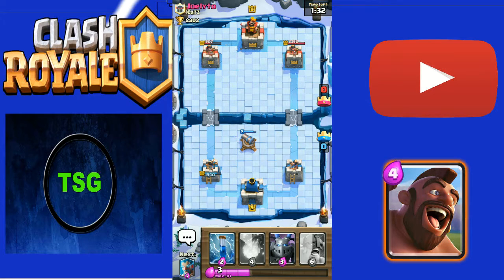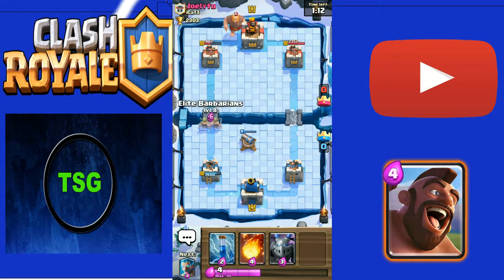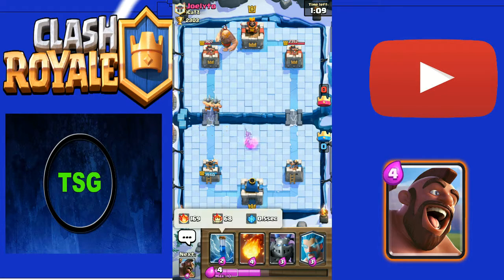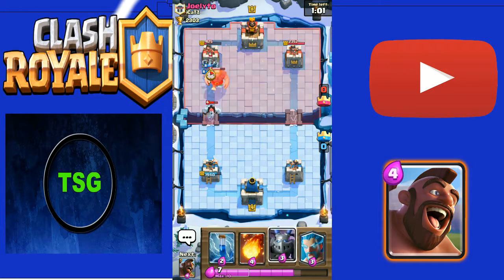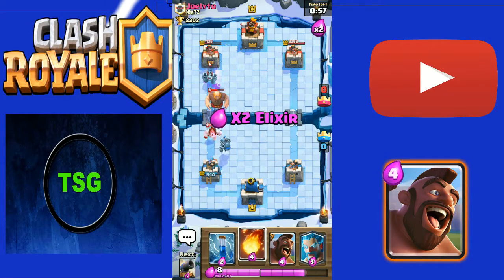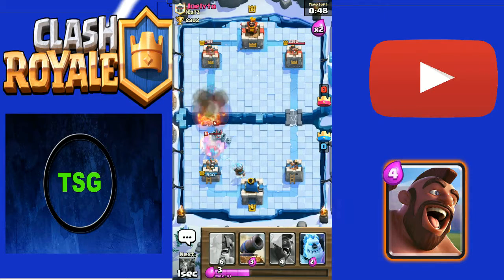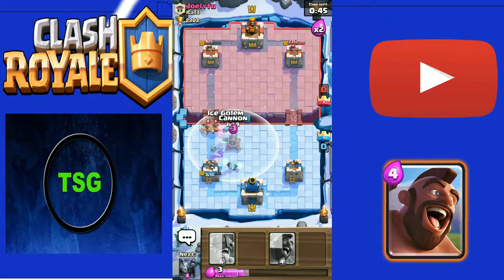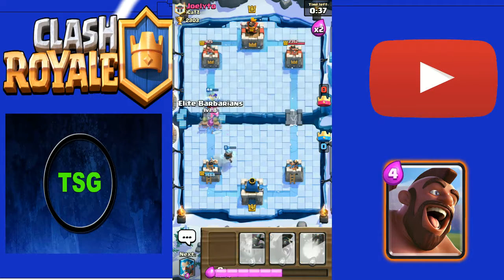I take out a lot of damage with my Hog, and the Cannon-Ice Golem combo takes out his Elite Barbs - the strongest card in the game right now. We have Zap, Fireball, Mega Minion, and Elite Barbs available, and we've dealt around 1200 damage. I deploy Elite Barbs but one gets Fireballed - both get distracted toward the tower. I'm waiting for him to deploy something to Fireball - there it is, the Musketeer! I Zap the weakened Musketeer down. Clutch moment: I play Cannon and Ice Golem combo to take out his Elite Barbs.